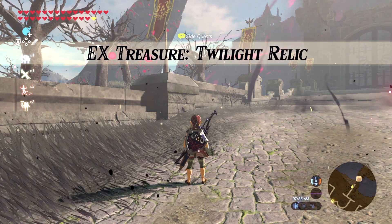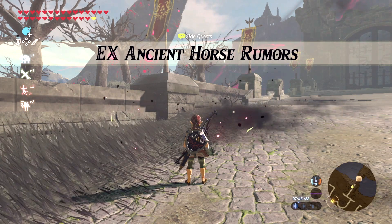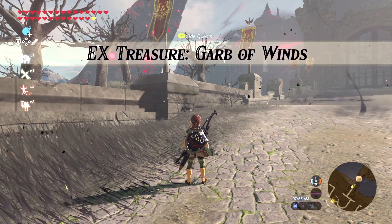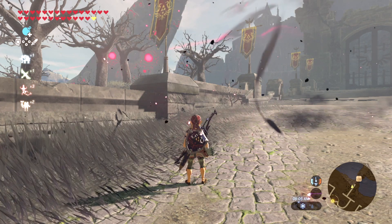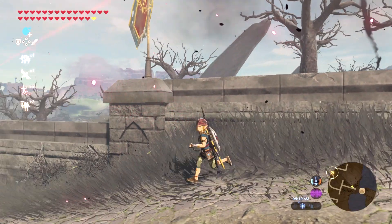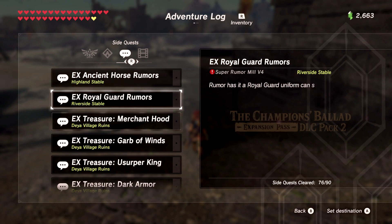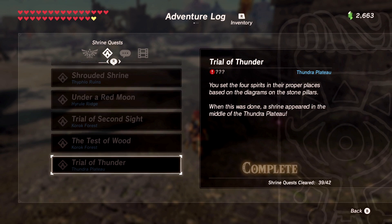A Twilight Relic, Phantasma, Ancient Horse Rumors, Royal Guard Rumors, a Merchant Hood, the Garb of Winds, the Usurper King, Dark Armor — so much stuff we've got to do! All of a sudden I got a bunch of new side quests. It also shows you how many quests we've cleared, which is cool. There are also more shrine quests now — this is going to be a lot of fun!